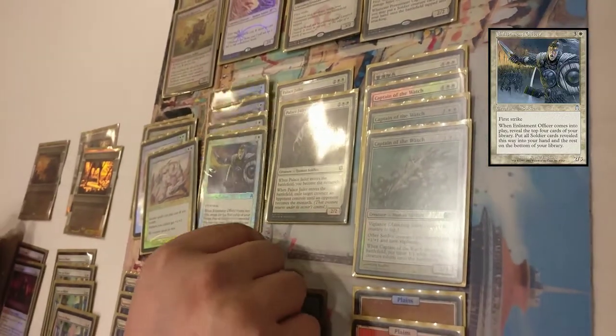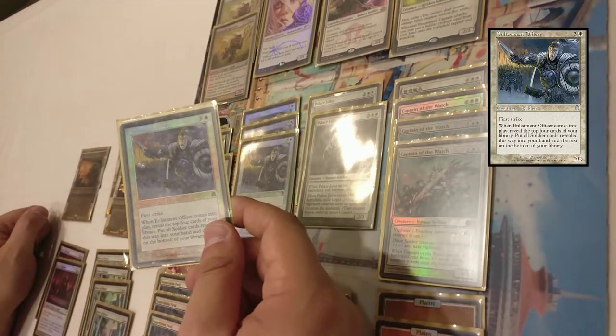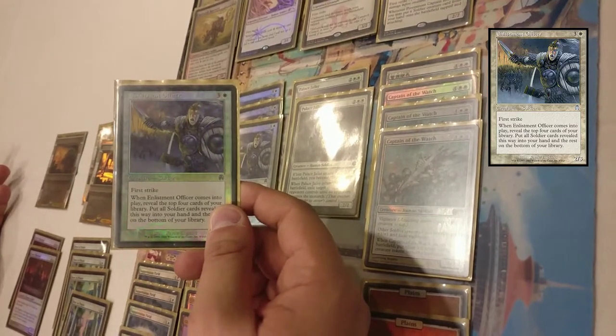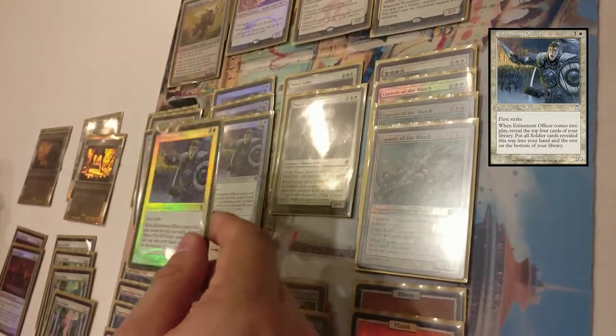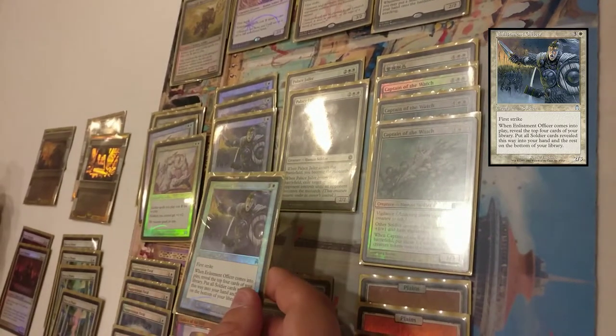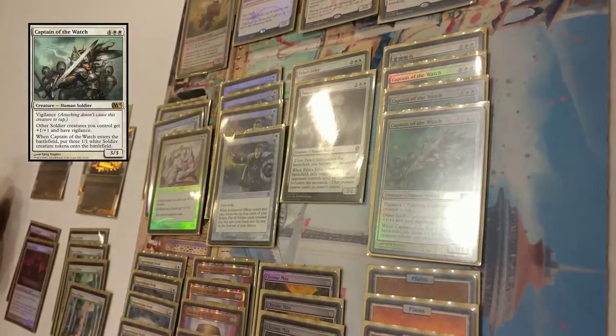Things really get out of control when you add an Enlistment Officer, which is very similar to Goblin Recruiter — the only difference is soldiers instead of Goblins. Now you can imagine when you cast it for one mana, look at the top four cards, and cast all the soldiers. If there's another Enlistment Officer, do it again. You can drop three, four, five soldiers in one turn.